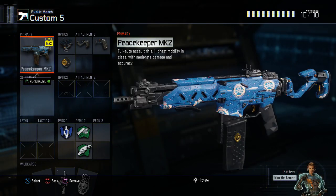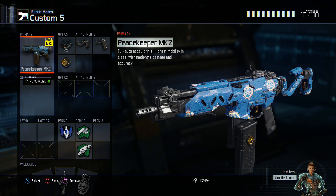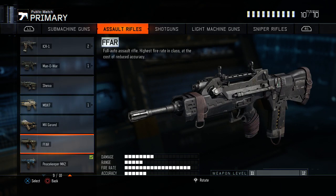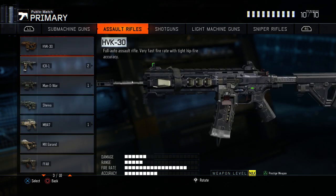Next is a DLC class — not everyone has the Peacekeeper, but I like it. It runs ELO, stock, quick draw, and fast mags, similar to the Manowar class. Stock, quick draw, and fast mags — that's when I'm trying to turn my assault rifle into a running-gun playstyle, getting up in their face. That's what I do with the Peacekeeper. I also have the FFAR on here — it's only like level 11, I haven't played with it much. I have all my other assault rifles maxed out, and I do play this game quite a bit, whether it's competitive UMGs or public matches on Nuketown Domination.